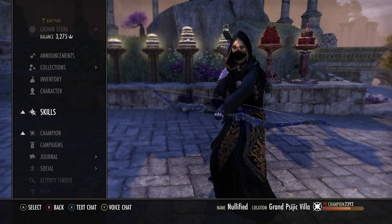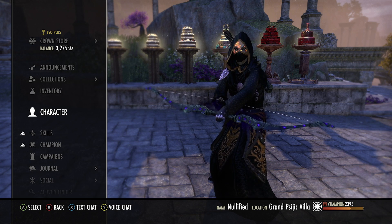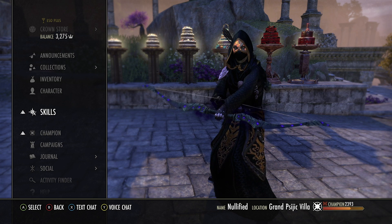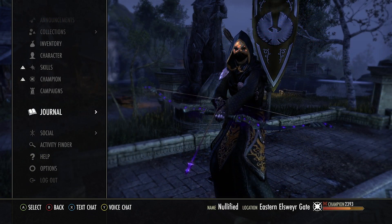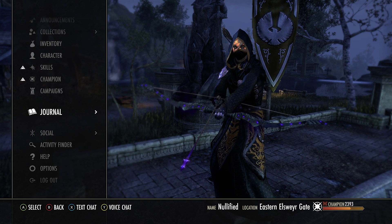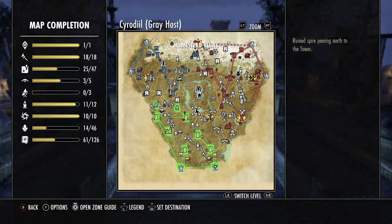That's pretty much it — short and sweet, which is what I love about Oakensoul builds. They're very easy to put together and not hard to understand, which is why Oakensoul is so popular. With this build you literally don't have to think — just cloak, build ultimate, use ultimate, rinse and repeat. Hope you liked the build video, like it if you did, comment your thoughts or anything I missed, subscribe for more, and stay Zergin.